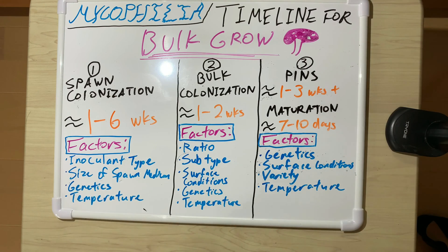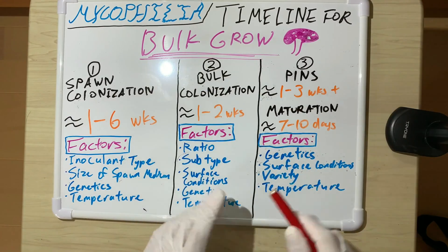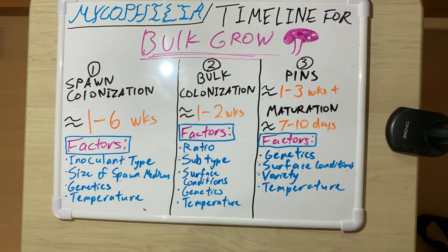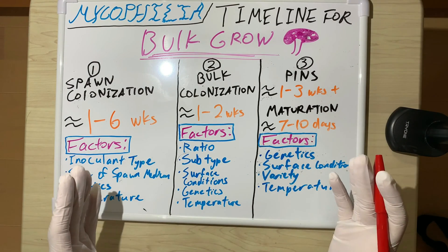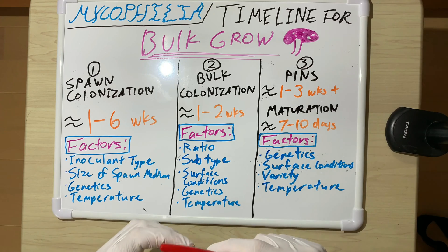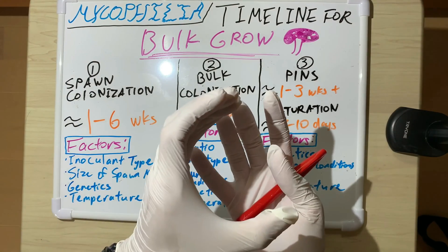For the colonization of spawn — that's the myceliated grain, for example — this is for bulk grows only, not PF tek. For bulk grows, spawn colonization usually takes one to six weeks. That's a big range. One reason is the inoculant type: if you use liquid culture, you could colonize even a large grain bag in a couple of days.